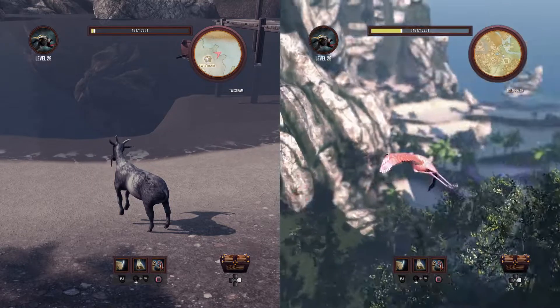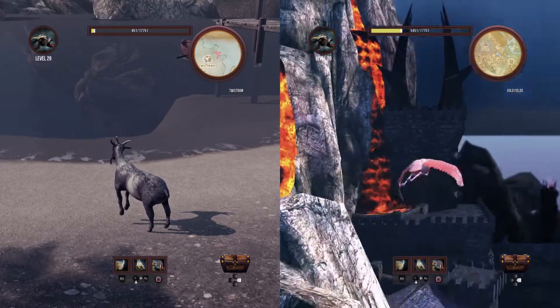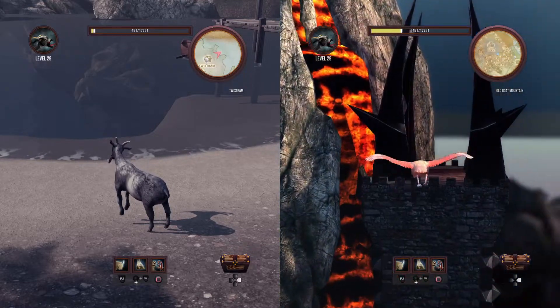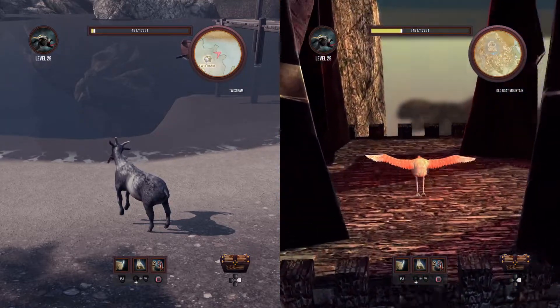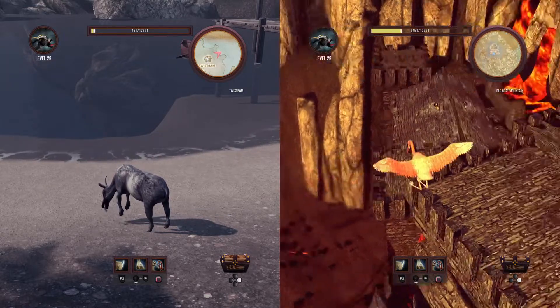You go over to Old Goat Mountain and go there. We've already collected it, but there's this big purple sphere. When you press triangle, gravity goes off.